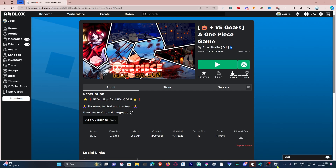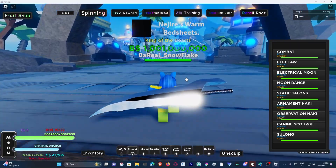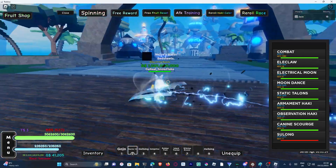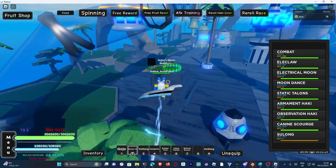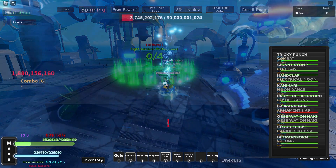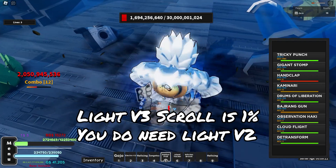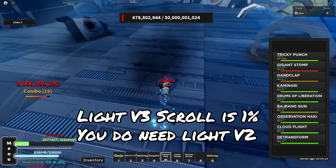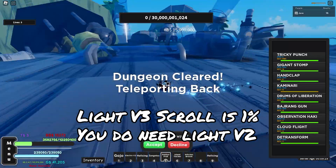There's Light V3, which I will be showing in another video. To obtain Light V3 you go to Shattered Egghead Island — this one right here in Third Sea — and you do this raid over here. The raid is a Light V3 Kizaru with 30 billion, 1024 HP, so good luck with that. It takes ages to do — it takes a couple of minutes just to do with Gear 5 and all the buffs.